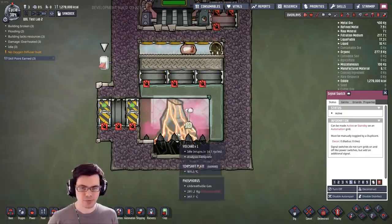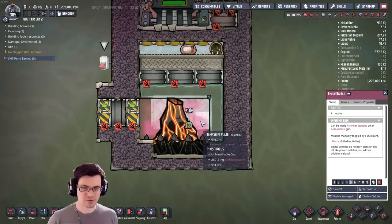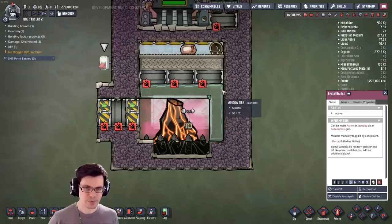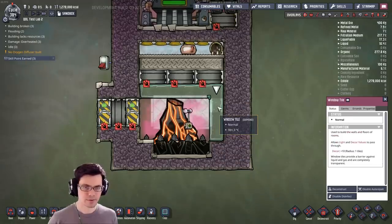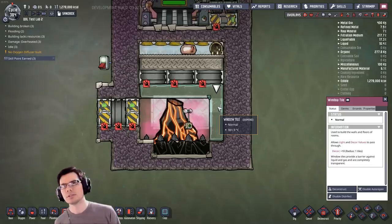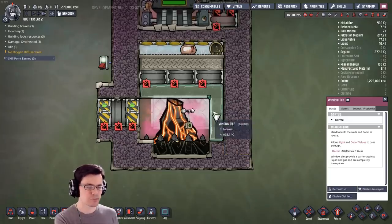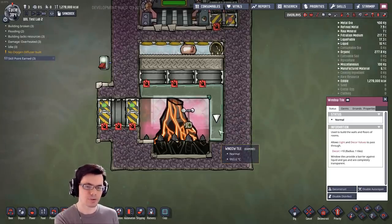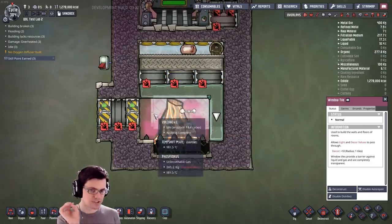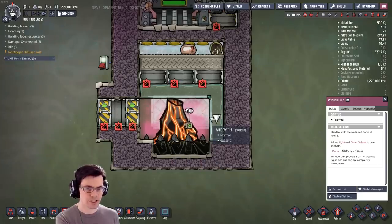Down here we have all the igneous rocks — hot, hot, hot stuff — being transferred via the gas and the shift plates behind it. This vertical piece of conductive tile — be it iron, tungsten, steel, or diamond — it helps to have it right here because the liquid is going to touch it right there. When all of this is just a liquid, once it gets down to the lower temperature stuff, that's when you want to make use of it.